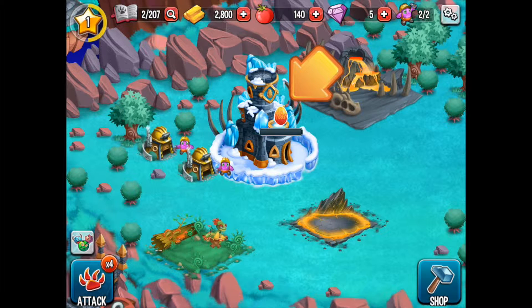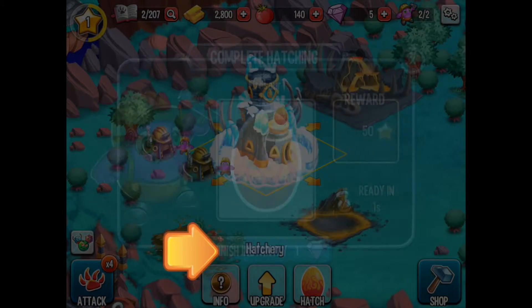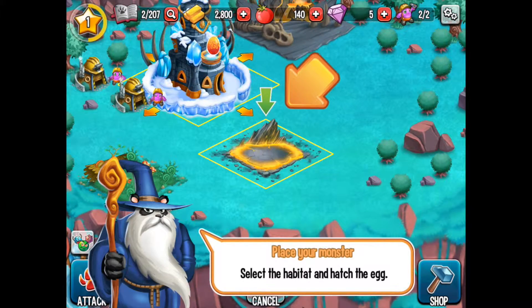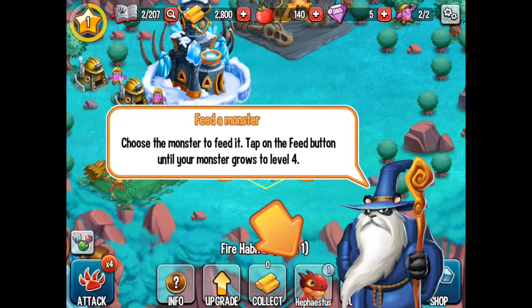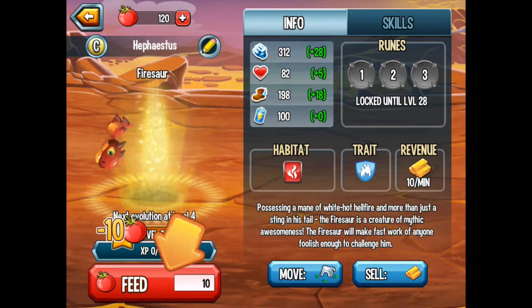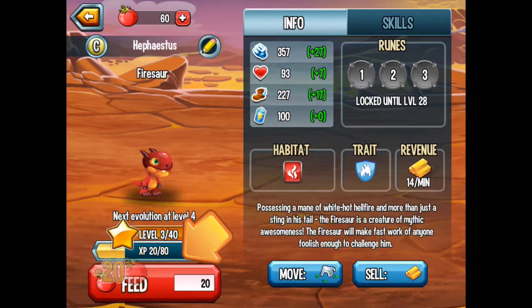It's nearly Halloween, so monsters are perfect. We follow along Pandelf's little tutorial and do as he says. We can complete the hatching and then place our Fire Soar into our fire habitat. Now he says we should feed our monster — choose the monster to feed, tap on the feed button until your monster grows to level four.